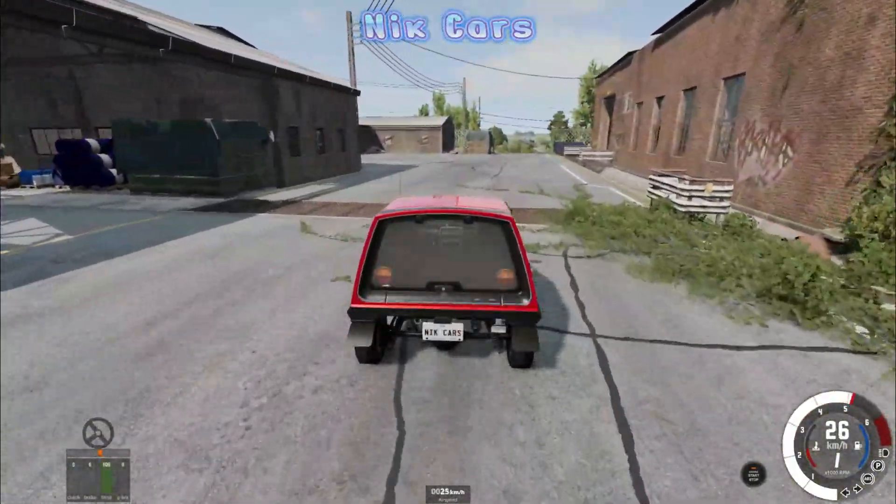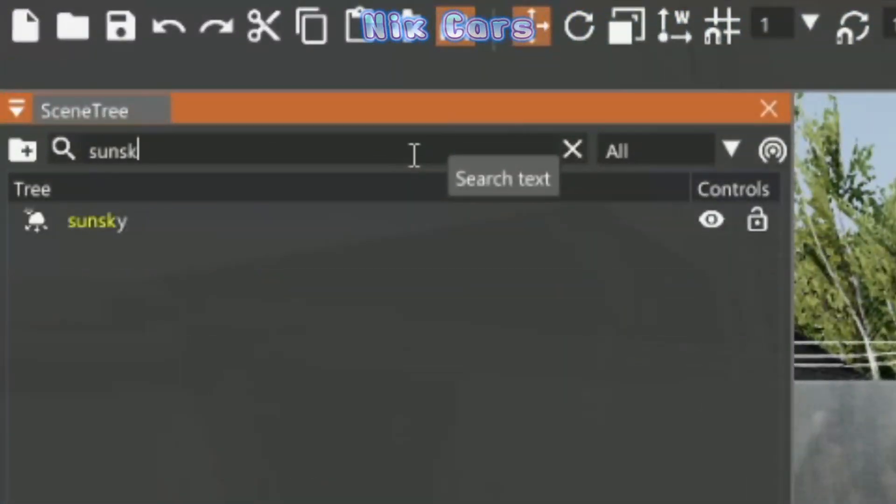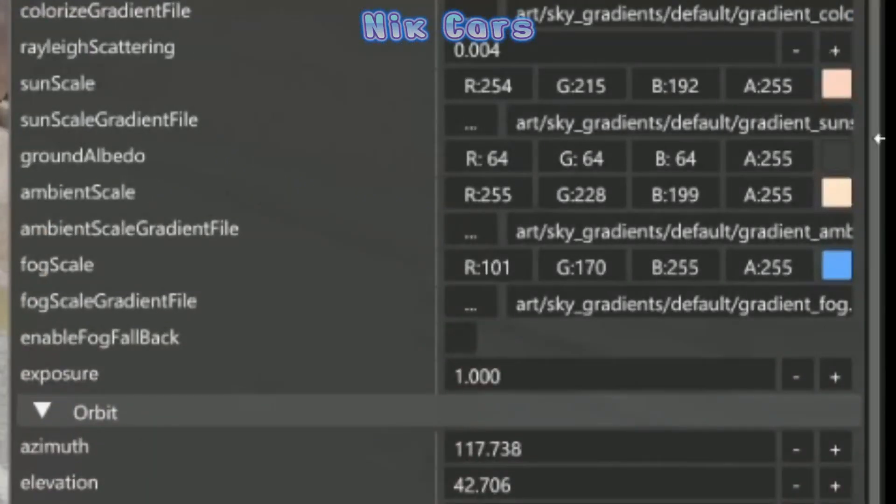All you have to do is simply press F11 to go into the World Editor. Once you are here, search for SunSky in the search bar at the top, click on it, and then you will see these settings right here.